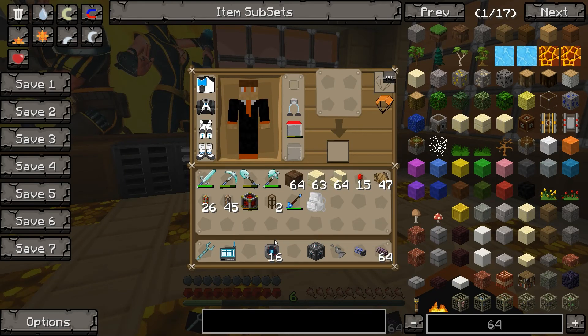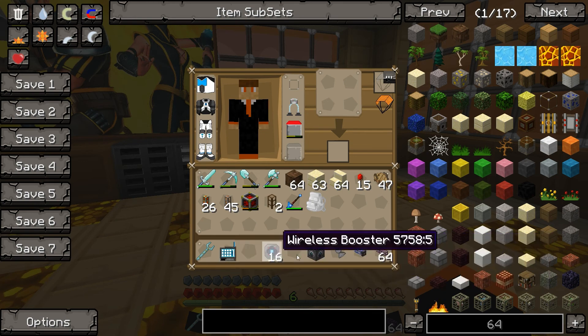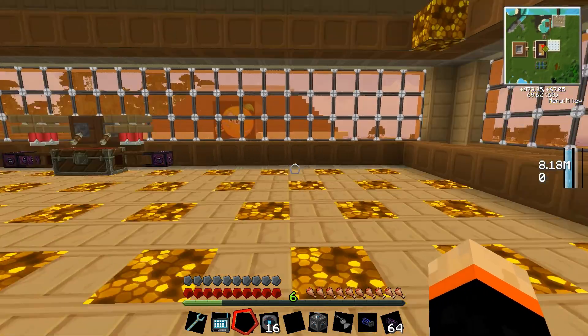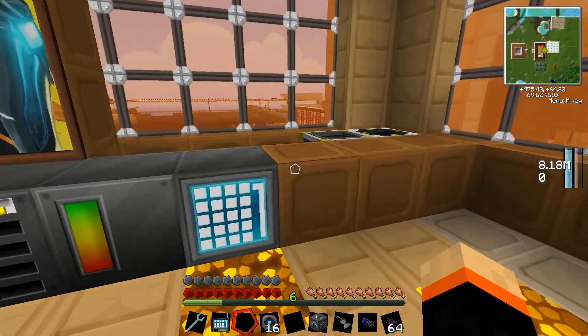The reason you need the wireless boosters is that the regular wireless access point and wireless access terminal have a range of 16 blocks. By adding wireless boosters to the wireless access point, we can increase that to 32 blocks. You can put 16 of them in there. Now that's the default settings — you can change those in the config files, but I'm going to stay with the defaults.